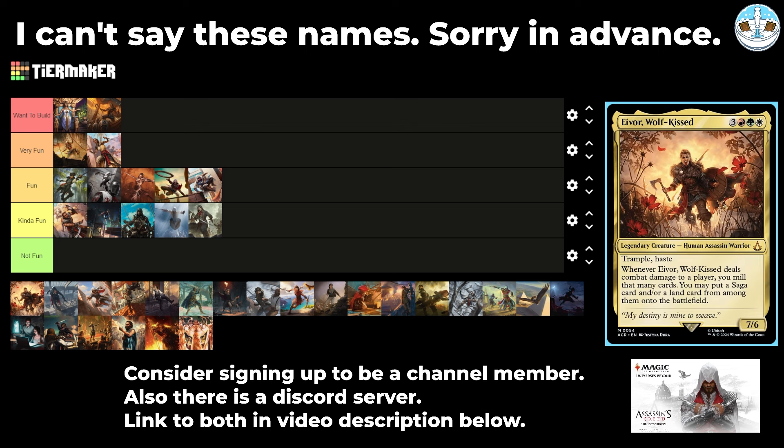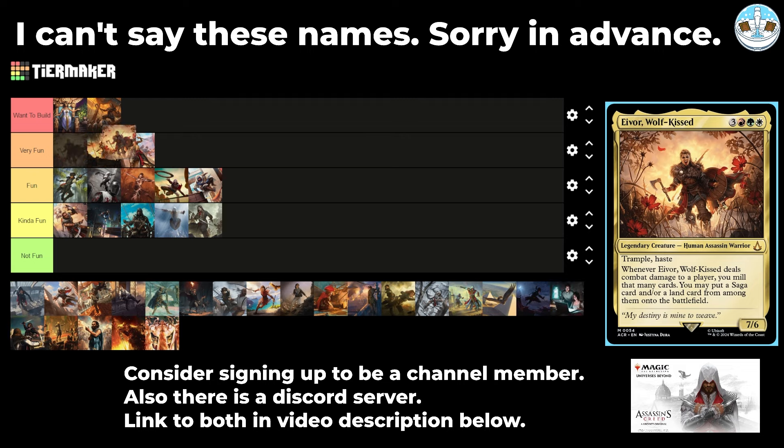Next up is Eivor, Wolfkissed — a 6-mana 7/6 human assassin warrior with trample and haste. Whenever they deal combat damage to a player, you mill that many cards and may put a saga card and/or a land card from among them onto the battlefield. So it's a saga commander in Naya. That seems super fun — a different take on sagas where you just get the value. If you give it double strike, you can get two sagas and two lands. Seems really good.